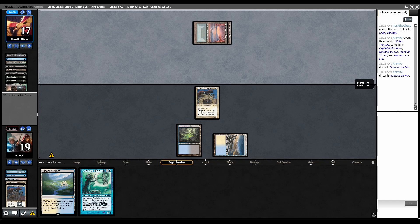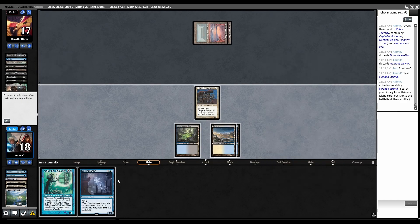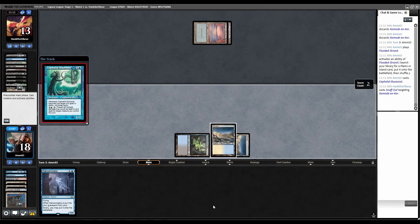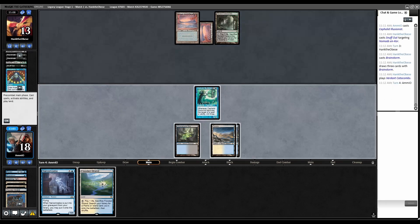If they have Force of Will, we're dead. Although if they don't have Force of Will, then they're dead. Land, fetch Tundra. Jam it — play the little Illusionist. Snuff Out on Nomads — basically the same thing. Brainstorm, plays a land, another land. We're drawing absolutely nothing.